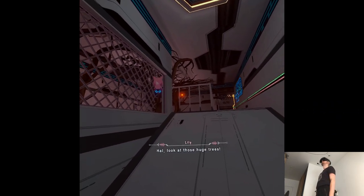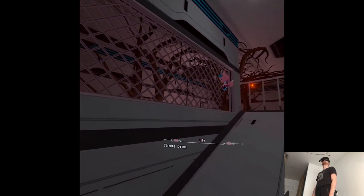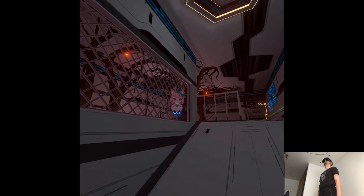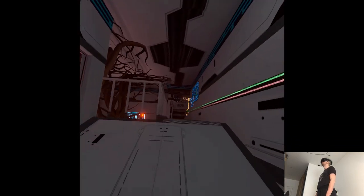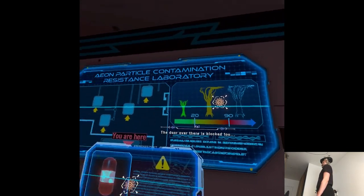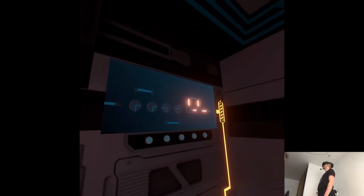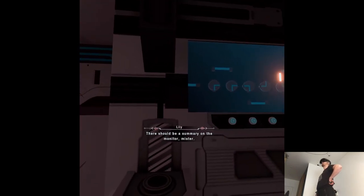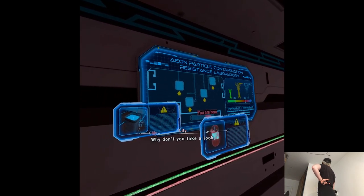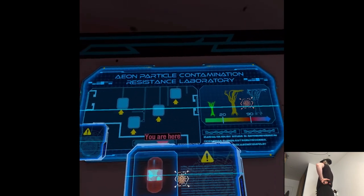Ow, look at those huge trees. Those branches are tangled up with the door — it's completely blocked. The door over there is blocked too. What's this machine for? There should be a summary on the monitor. Why don't you take a look? Definitely a puzzle galore in this tower.